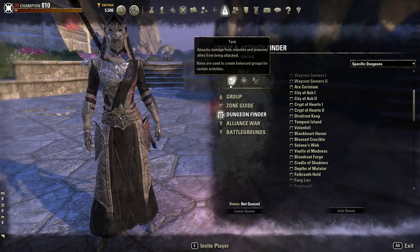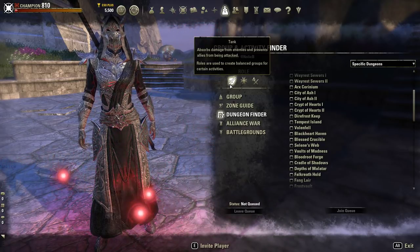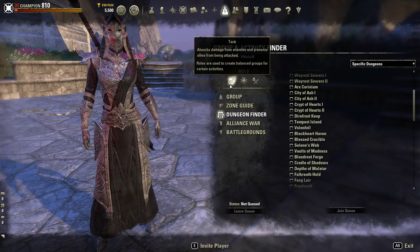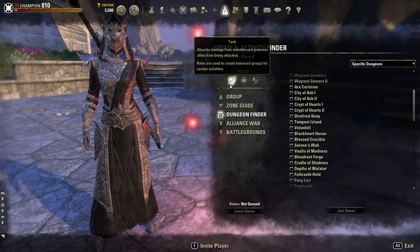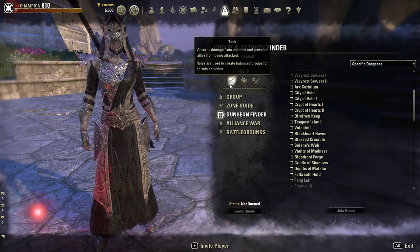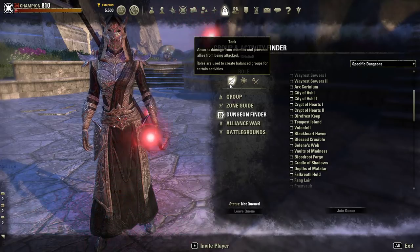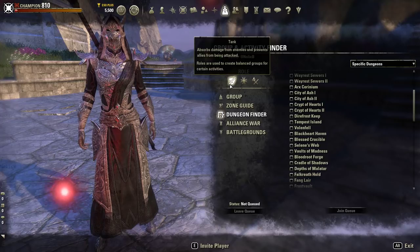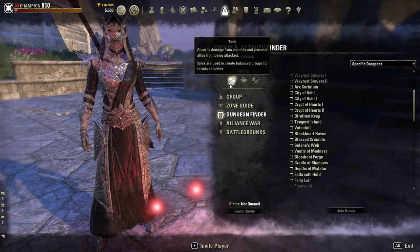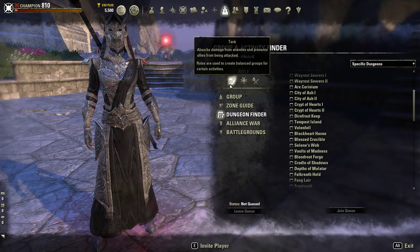Now you remember I talked about armor types — light, medium, and heavy — and each has different respective roles. This is a light armor tank, built for light armor play, not heavy armor play. Even though I could play in heavy armor and get more health and higher resistances, I like the idea of being a light armor tank — being this spellcaster type character that tanks. That's my play style. I wanted this character to be a tank, but I wanted them to play a certain way.